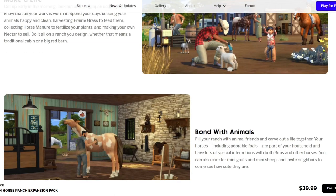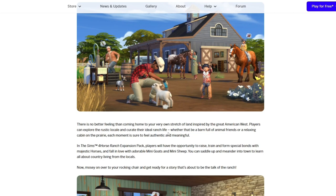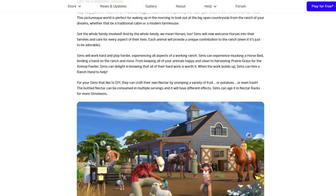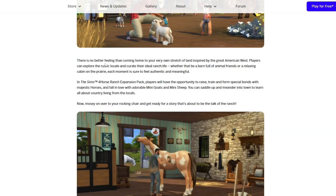I was very flustered and just kept messing up words because I was too excited. But then we also have this longer blog post. 'Saddle up with the Sims 4 Horse Ranch expansion pack.' It says, 'There is no better feeling than coming home to your very own stretch of land inspired by the great American West. Players can explore the rustic locale and curate their ideal ranch life, whether that be a barn full of animal friends or a relaxing cabin on the prairie. Each moment is sure to feel authentic and meaningful.'